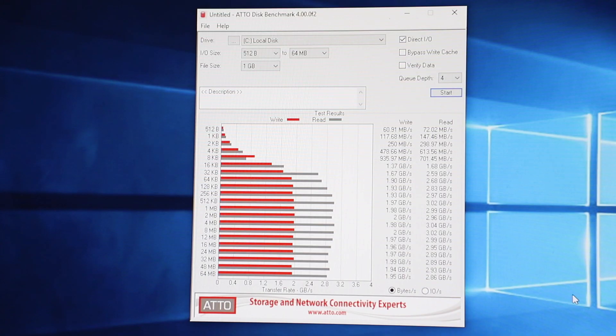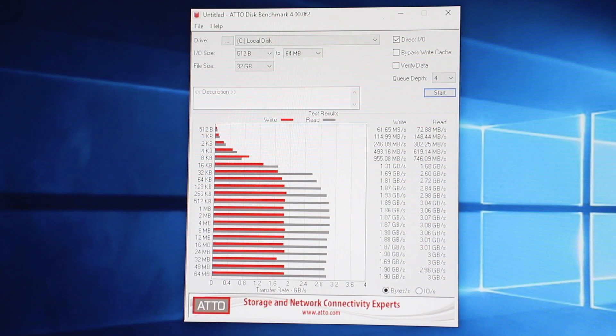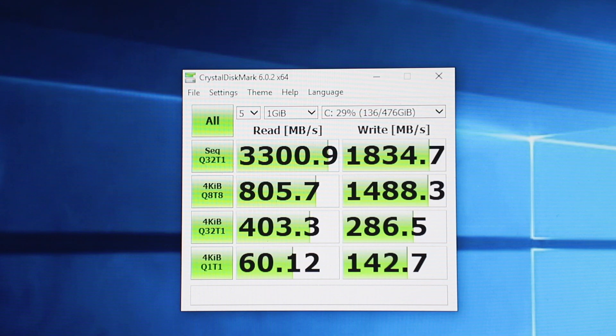In the Atoll Disk benchmark for a 1 GB file size, you'll be getting a max write speed of about 2 GB/s while read will be at roughly 3 GB/s — around 2.96 to 3.04. Going straight to 32 GB, for the write speeds it lowered slightly from 2 to about 1.9 GB/s while the read speeds are still around the 3 GB/s mark — very slight differences but worth noting.